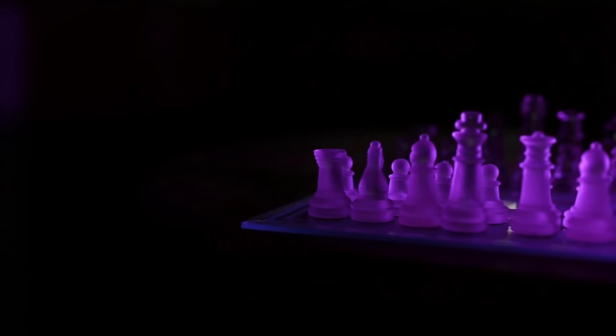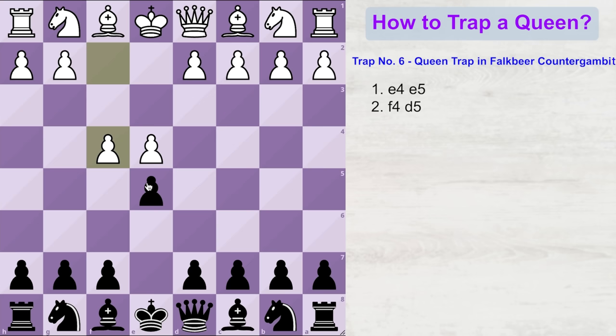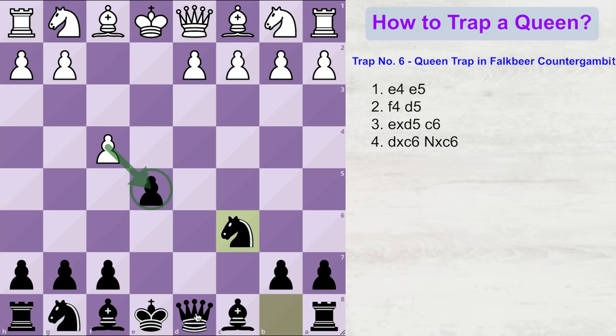Now I will show you a queen trap in the Fogbear Gambit. White starts with e4, you play e5, and white plays f4 — this is a King's Gambit. Instead of accepting this gambit, you play d5, and that is the Fogbear Gambit. White will mostly take your d5 pawn, and here you offer another pawn by playing c6. White will happily accept that, and now you take back with your knight. White has the option of taking this pawn, but if he does so, in the next move black's queen will come to this square giving check to the white king. White will either have to block with g3, weakening his king-side further, or move his king and lose castling rights.